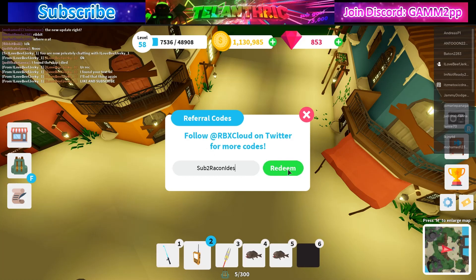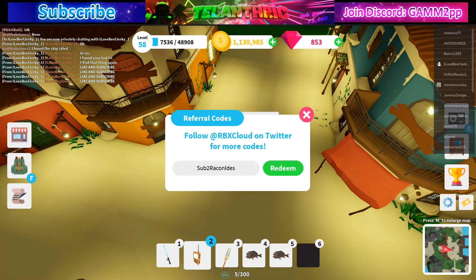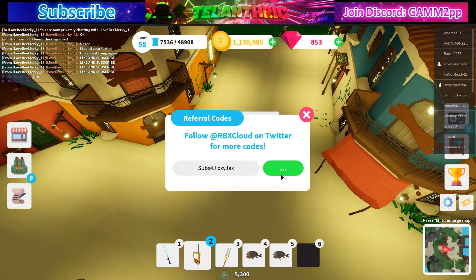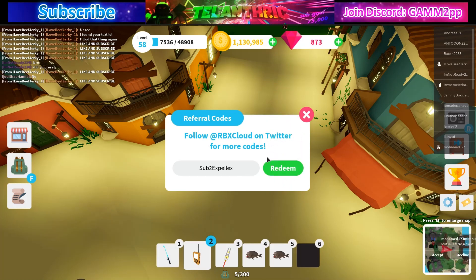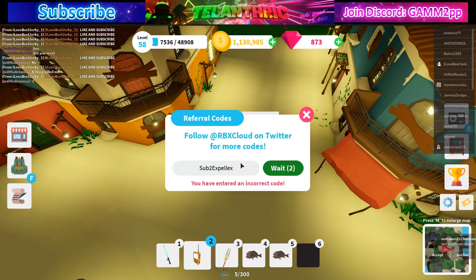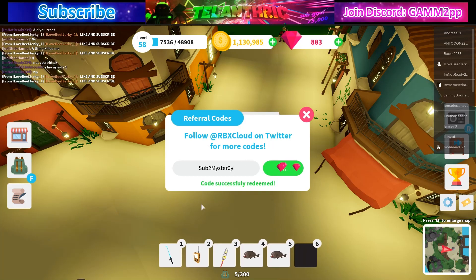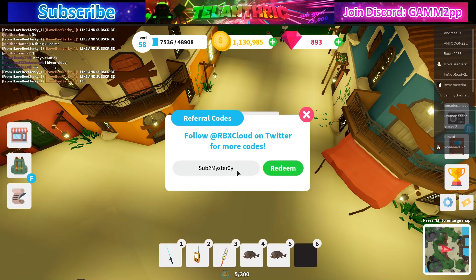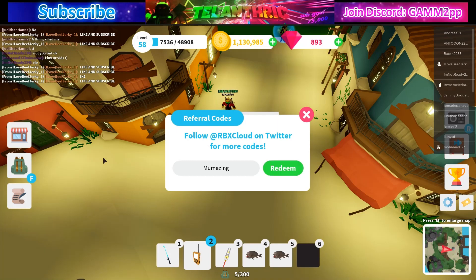Next code is 'sub2racconic' — wait, I spelled it wrong — 'sub2expell'. Next code is 'sub2mysteryo' — there's an O before the Y. And the last code is 'myamazing'. Those are all the codes right now.